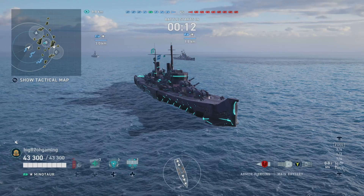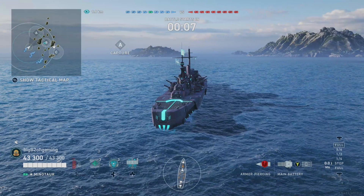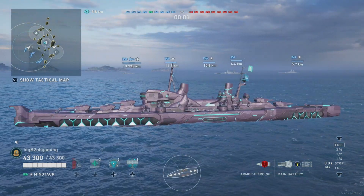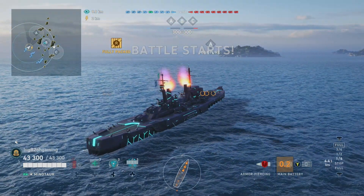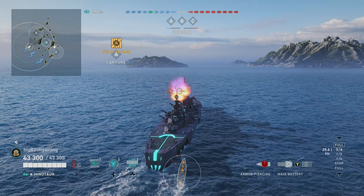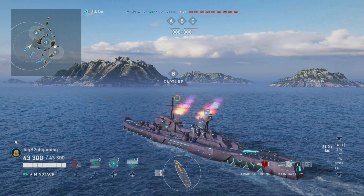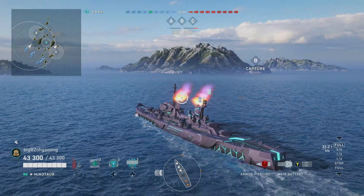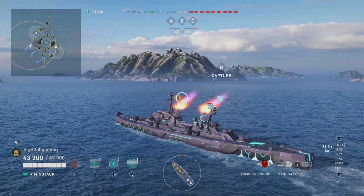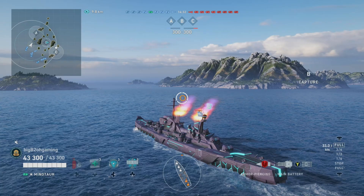A lot of these space skins are actually kind of good-looking. I like the fact that the Minotaur space skin changes the way the hull looks, so it doesn't just have the citadel sticking out. Normally you can see the citadel armor on the side, but with this skin it makes it more difficult to tell where it's at. It is a Minotaur so you'll explode if you're broadside, but they can't specifically see the citadel belt, which is nice — same thing with the Des Moines.